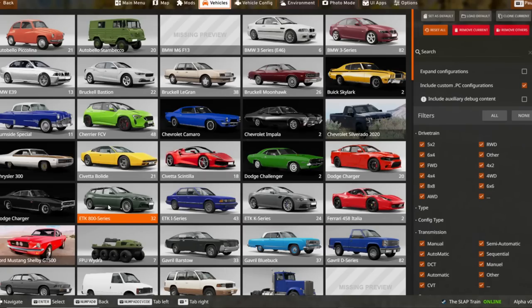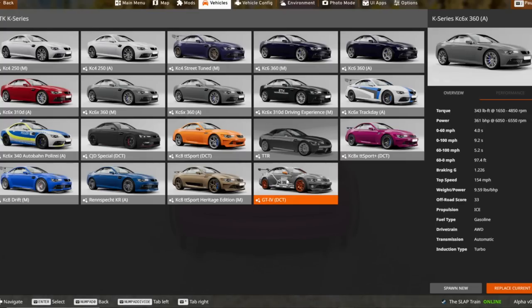Not only did the ETK 800 get an update, the ETK K series also got an update — and I think this was the front cover car. 422 horsepower on this. We also have a KC8 drift version — let's take the drift version first.